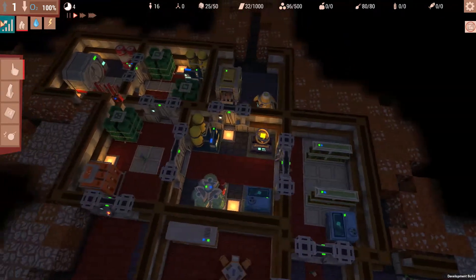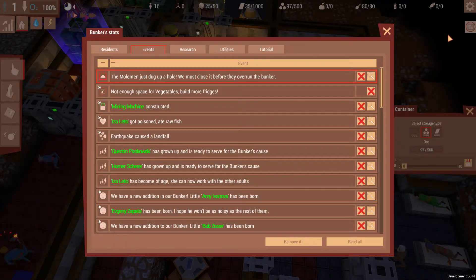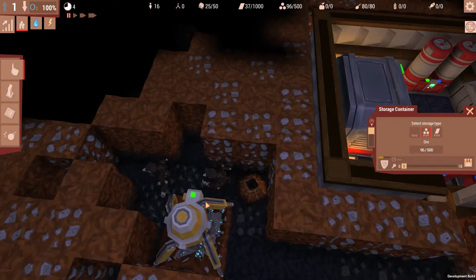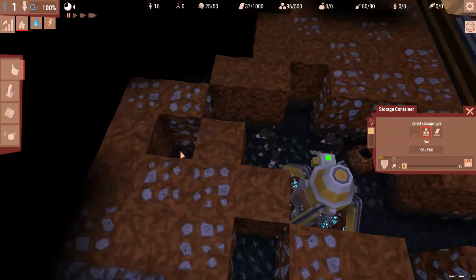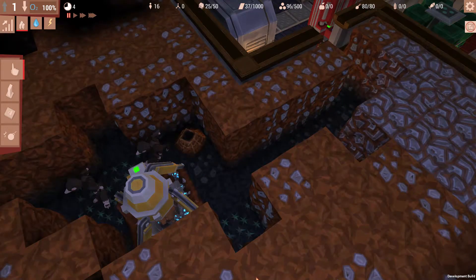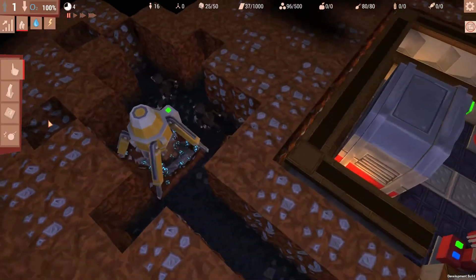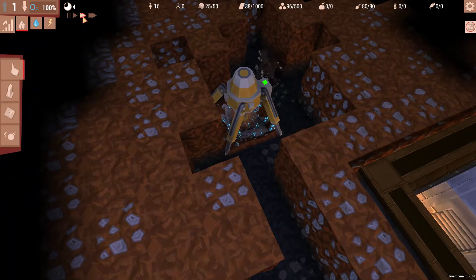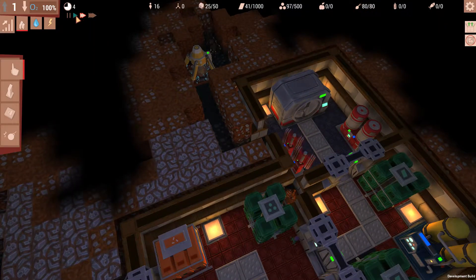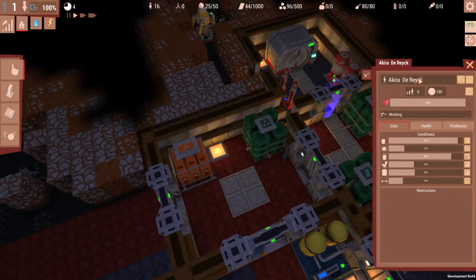Not enough space for vegetables — we gotta build more fridges. Oh my god, we got Moorman problems. Yeah, they gotta be cleared — we got two of them already. Let's clear that. I guess what we'll do is just put down tiles so that they at least won't spawn. I want them to be eliminated quickly though. Akira the Reich — that's a Japanese and a Dutch name, that's quite odd.